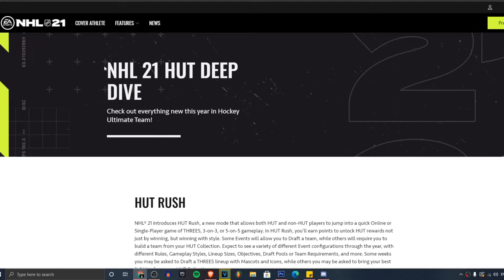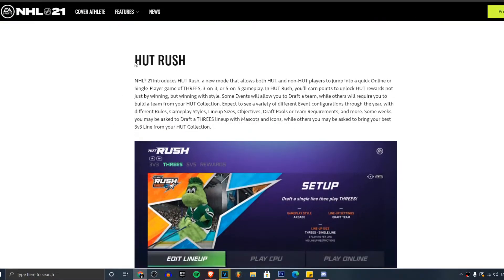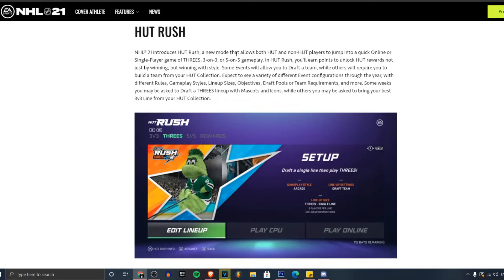Yesterday we took a deep dive on franchise mode. Now let's go around this video. NHL 21 introduces Hot Rush — a new mode that allows both HUT and non-HUT players to jump into a quick online or single-player game of threes, three-on-three or five-on-five gameplay. In Hot Rush, you earn points to unlock rewards not just by winning, but by winning with style. Some events will allow you to draft a team while others will require you to build a team from your HUT collection.